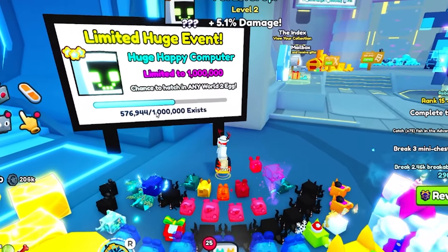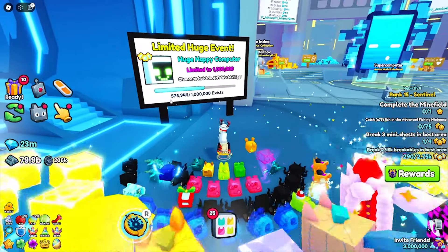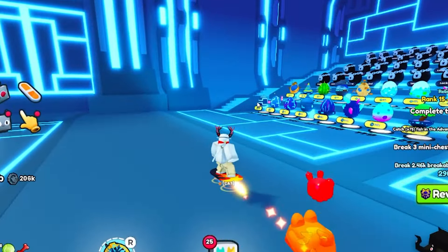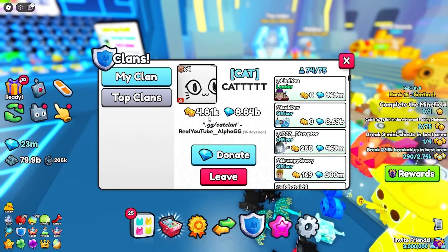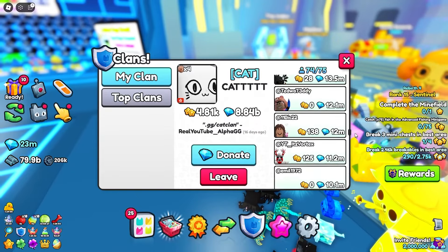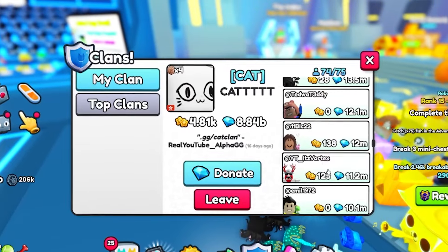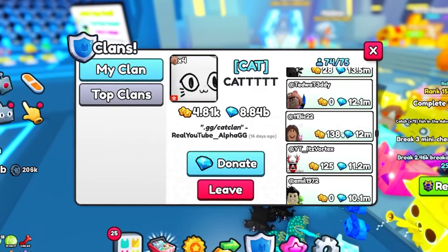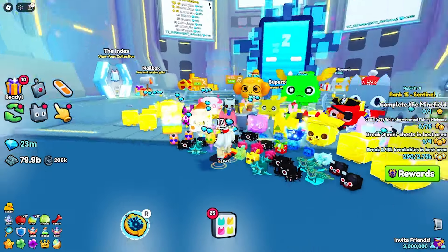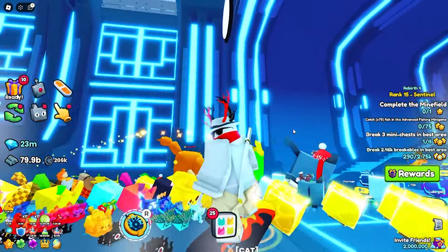Currently, there are 546,000 huge happy computers that have been hatched, so there are not that many left. I definitely suggest you guys continue hatching the eggs if you have not been already, before the huge happy computers go away. Also, for the clan battles, it actually counts how many stars you get for every single raid you do — so you have to consecutively complete the raid over and over if you want to get a lot of clan points. It is every 12 hours, so it is a bit of a time dedication if you want to complete every single raid.